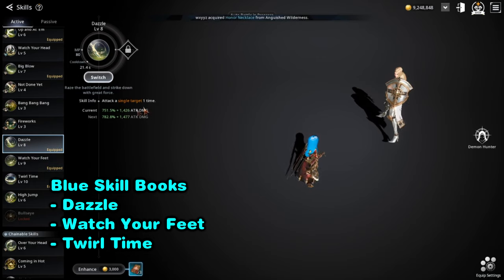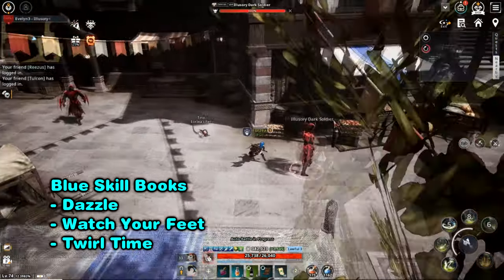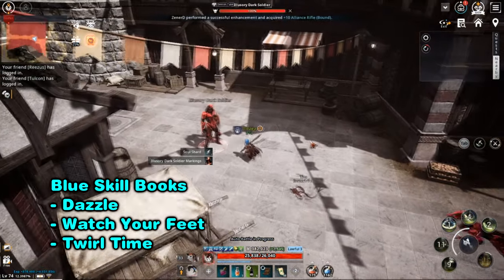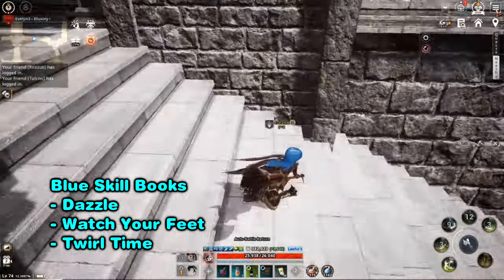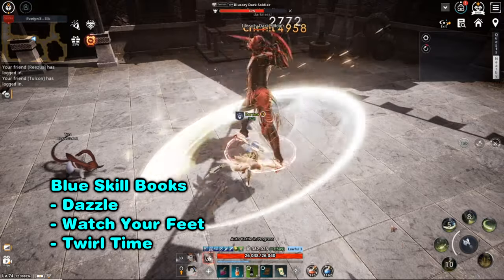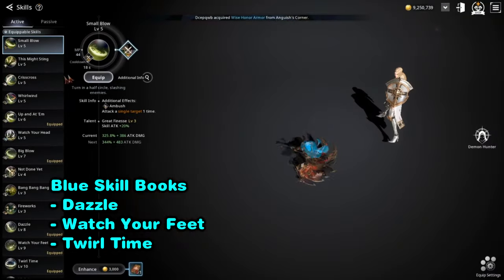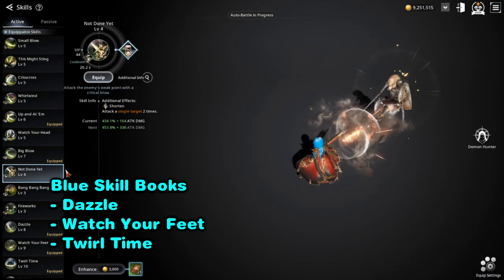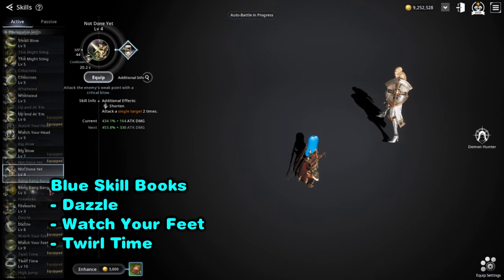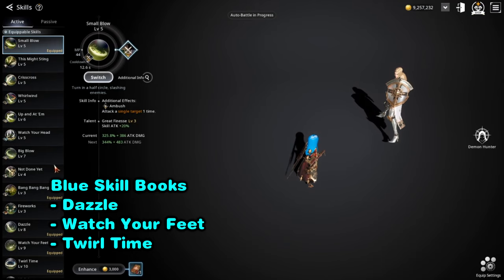Not only does cooldown decrease with each level, but the bonus attack damage increases as well. This bonus attack damage is nothing to scoff at — in action, these skills do a lot more damage than my other skills. One almost completely cleared the full HP bar. You can see all three blue skills in action there, while a normal skill barely does half.